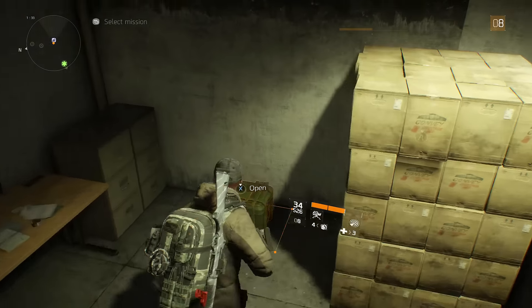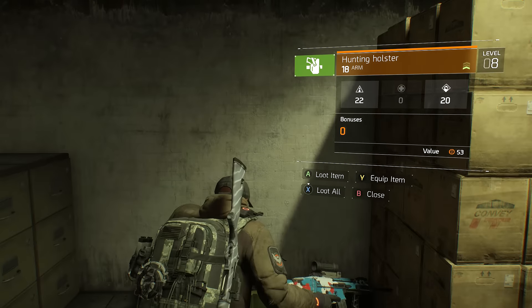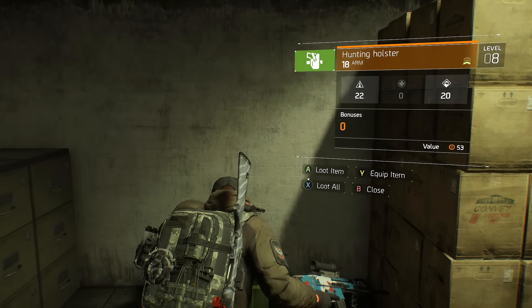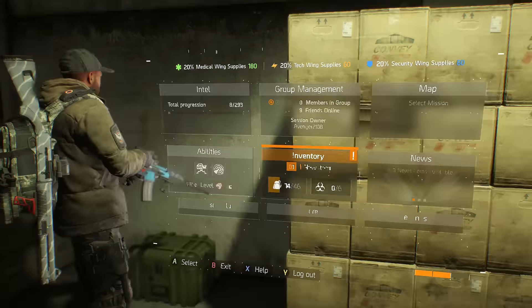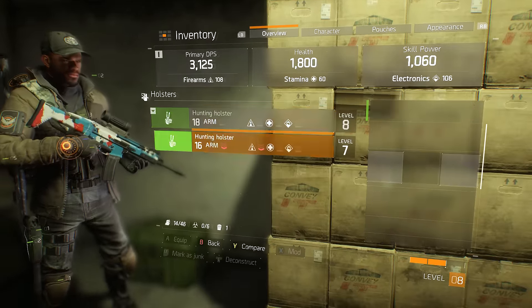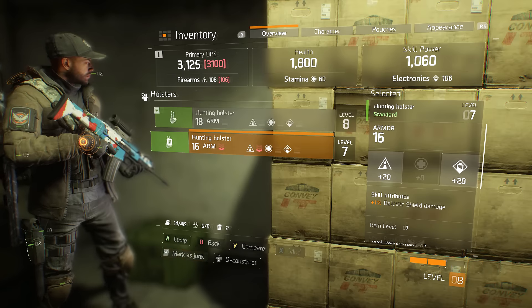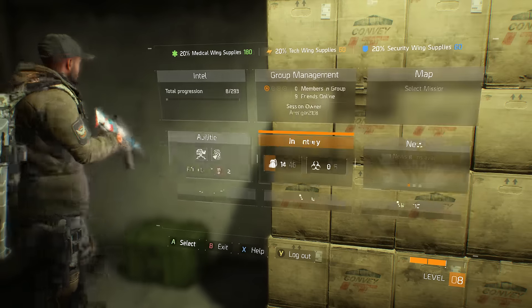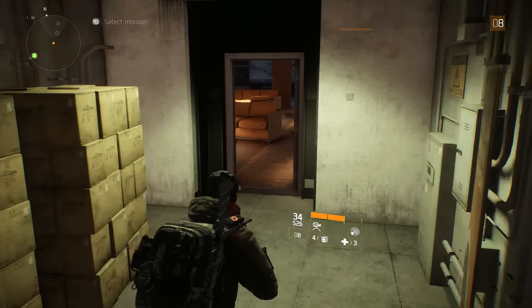Let's pick up this weapon crate - hunting holster, 22 firearm and 20 electronics. I'm going to equip this, pretty sure it's better than what we have now. Yes, 22 and 20 - that is better, it's plus two firearm which obviously works in our favor.